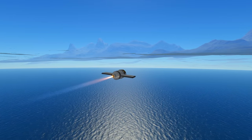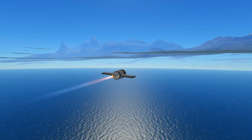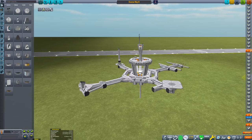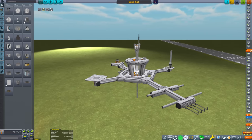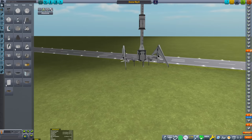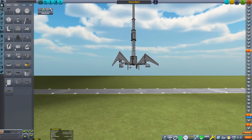We now have the tools to explore underground — we just need a base of operations. I designed this base to perform that duty. It's got power, habitation, mining — all the infrastructure we need for a scientific endeavor. And of course, below we have a 350 meter long arm for deployments of probes and aircraft into the abyss.